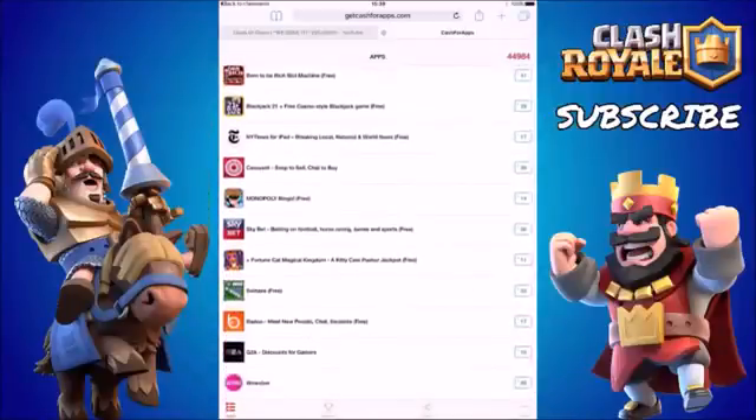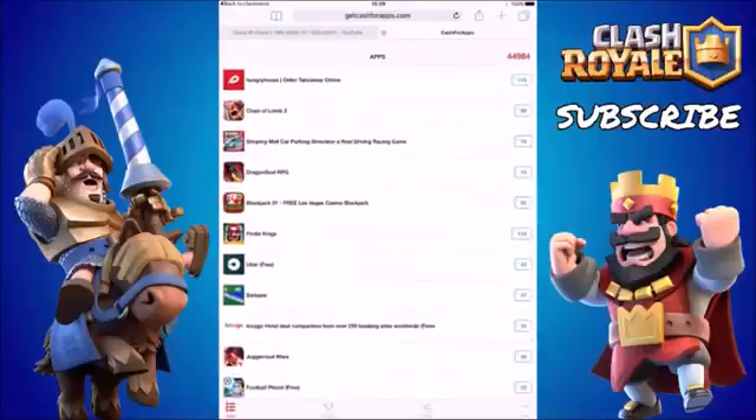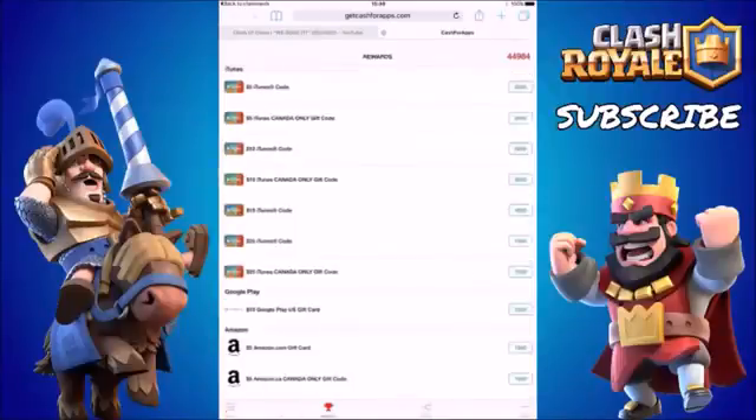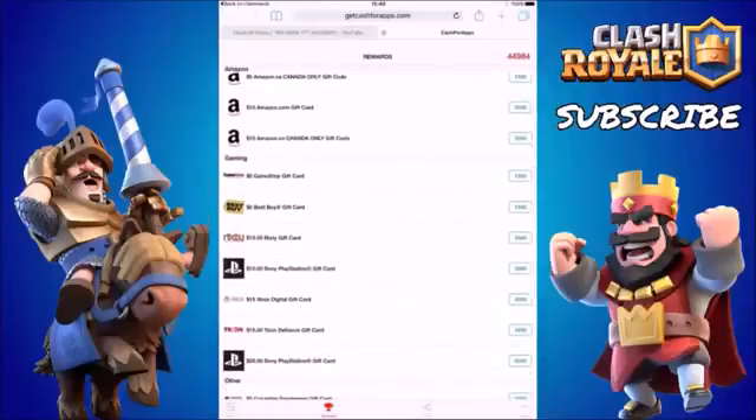Loads of the actual apps are worth small points and some are worth medium, and then of course you've got some which are worth quite a lot. Once you've accumulated and downloaded all of these apps, you can go ahead and claim a reward. It will tell you at the top right-hand side how many points you have. Once you've got at least 2,000 points, go into CashWraps where you can now claim rewards — a $5 iTunes gift card for the US is only 2,000 points, the $10 is 3,000 points, and then you've got $15 and $25. You've also got Google Play cards, Amazon, Best Buy, GameStop, PlayStation, and Xbox.